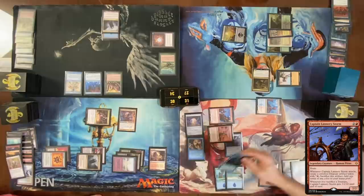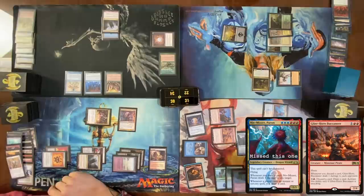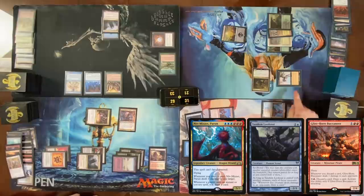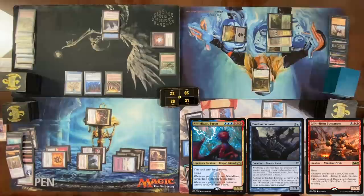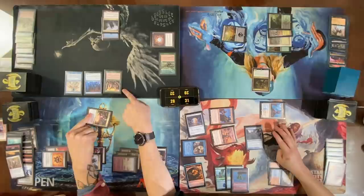Activate Glint-Horn once — discard a card, deal one damage to each opponent. I draw a card off Tandem Lookout, giving me three Niv-Mizzet damage to deal. Activate Glint-Horn a second time — discard Treasonous Ogre, draw one card, everyone takes a damage. One Niv-Mizzet trigger goes on the stack, then Tandem Lookout — so I draw three cards. That's four damage from Niv-Mizzet total: one, two, three, four.